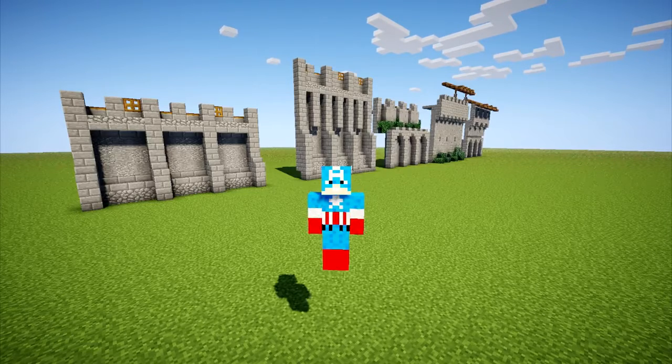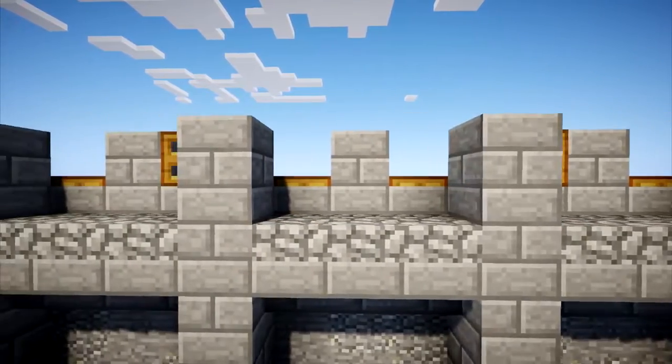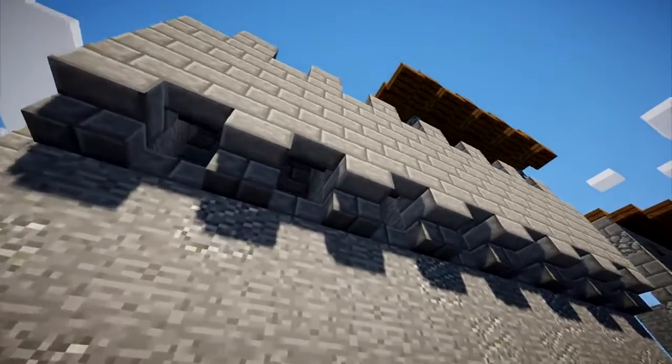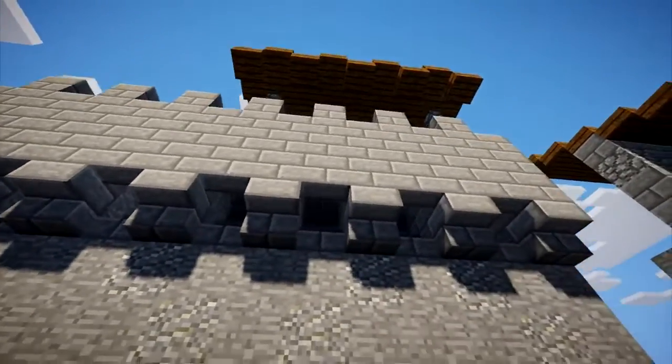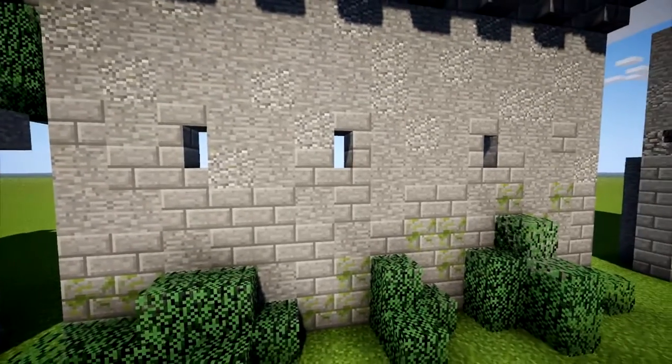I attempt to work in realistic defenses into all the walls that I build. Crenelations are the height variations at the top that you can hide behind, then move over and shoot over. Murder holes and machiculations are holes that provide top down defense, and arrow slits provide a hole to shoot through. Work at least one of these into your walls.